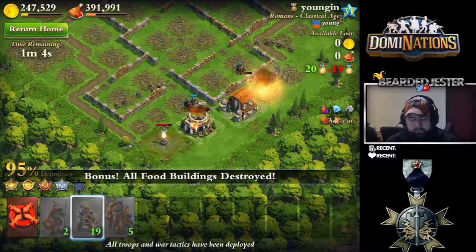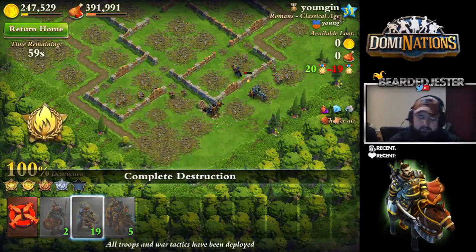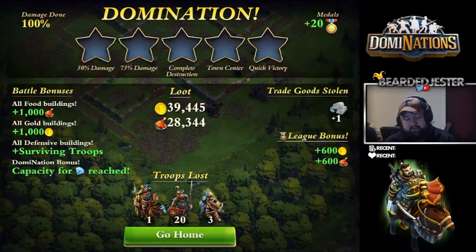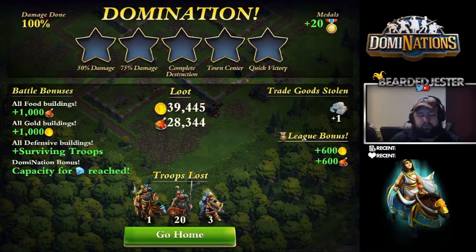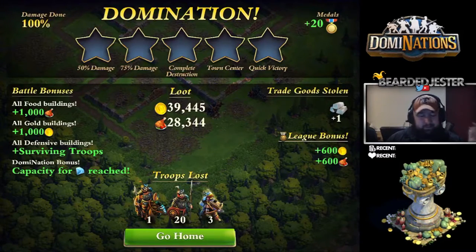Pretty simple base — looks like we destroyed all the food buildings, got the bonus. Some spike traps coming through — whatever shall we do. Sorry classical age dude, I'm medieval age. So we got one trade good out of it which is iron, but we had a chance at five different trade goods. I also got a diamond for getting a five-star on this base. Always look for easy bases that you can take out without spending too many troops. I did lose a lot of my spearmen, so I'll have to cook those up — but we made back the food and gold to cover the cost.